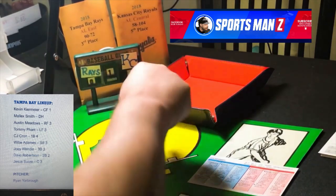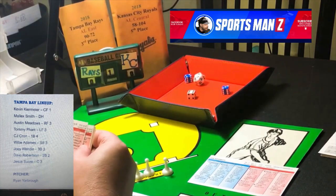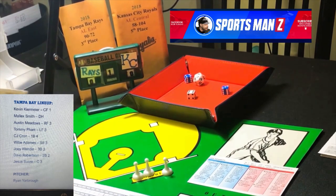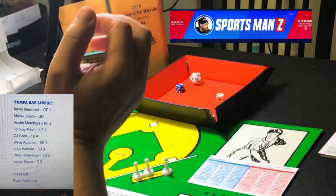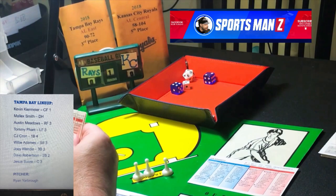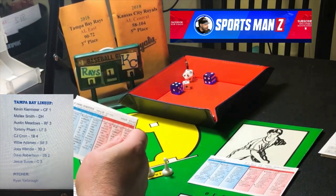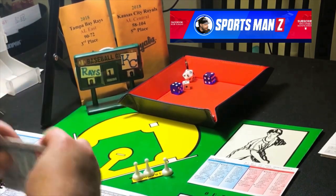Everybody goes back to their spots. Willie Adamas gets a 6-7 — that's a ground ball to the shortstop, two away. Joey Wendell gets a 3-6 — that's a ground ball, pitcher, 1-3, thrown out by the pitcher. That's it for Tampa Bay in the first inning, but they already have four runs. The scoreboard only goes up to nine, so once there are nine runs it will stop, but the scoring might not.